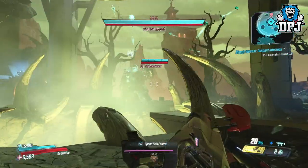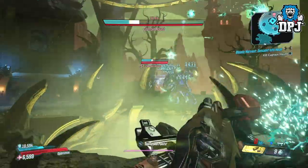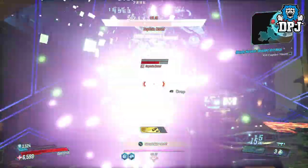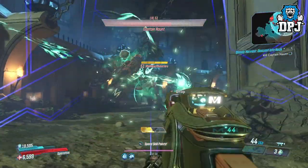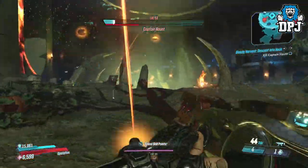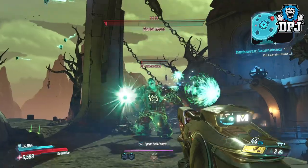This will then lead you to Captain Haunt, who — to be honest — isn't a hard fight at all. Firstly take off his initial shield. Upon doing this you will see he has three health bars. At each interval, shield generators will spawn in — three, I believe. You must destroy these to progress and do damage to him, and he repeats this same process at each health bar. Destroy them and then kill him. He dropped two legendaries for me — both great, both anointed.